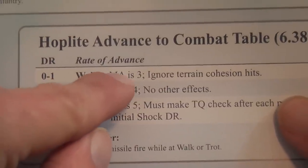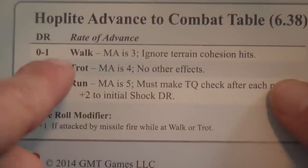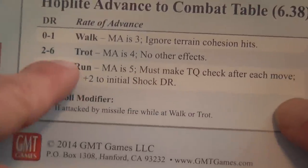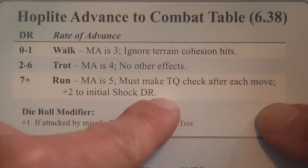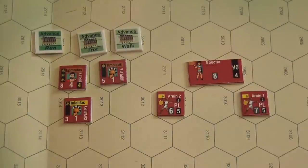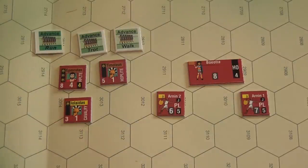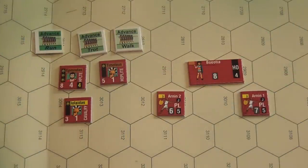Hoplites are interesting because, with the exception of Spartan hoplites who were professionals, most hoplites were not very professional soldiers. So the game stresses that non-professional hoplites are somewhat unpredictable. Each hoplite unit has a movement factor, but the first time you activate hoplite units you're essentially giving a general order — just 'go, advance toward the opponent.' Once given that order, these hoplites won't be able to do much else until they make contact. You roll on the Hoplite Advance to Combat table for each unit to determine if the unit will walk, trot, or run, and place the corresponding marker. Walking hoplites have a movement allowance of 3 but ignore terrain cohesion hits. Trotting is standard with no special effects. Running hoplites move fast and gain a bonus in initial shock combat due to momentum, but must make checks after each move or take cohesion hits. Running units need to reach the opponent quickly before they fall apart from cohesion losses.